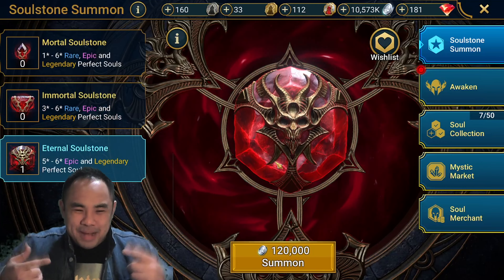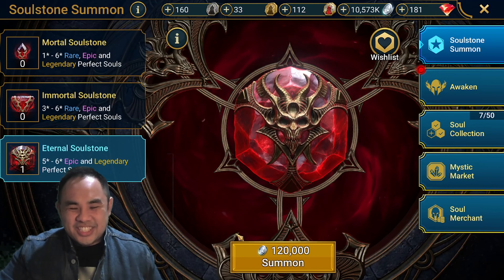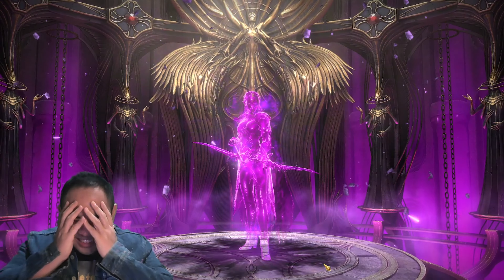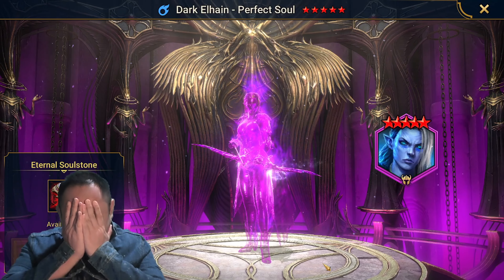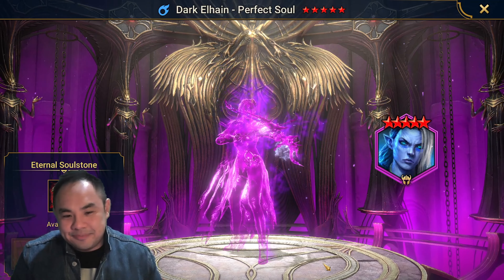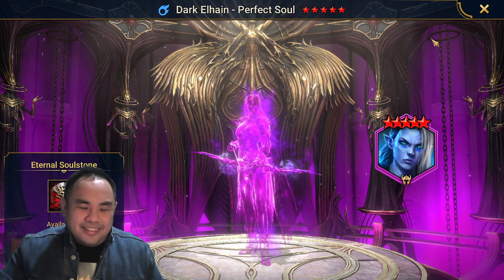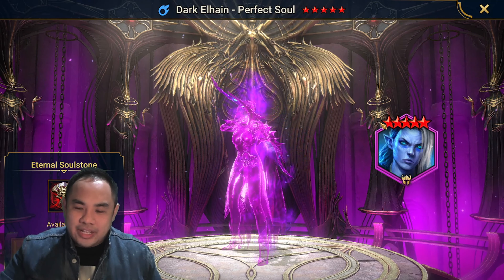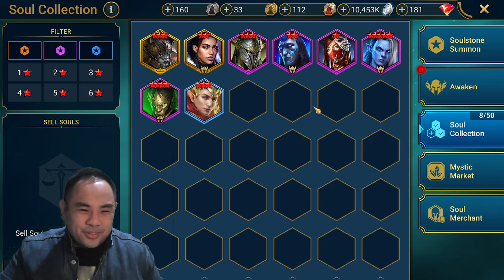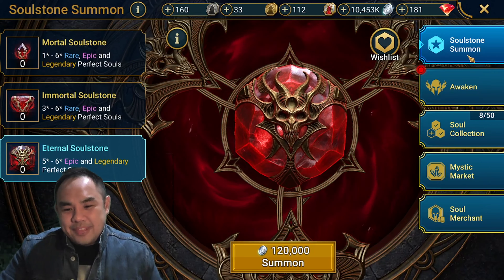Moving on to the Eternal Soulstone — the mother lord of soulstones. A lot of pressure here, hopefully it's a gold six star. Come on, Plarium, don't disappoint us. Let's see the gold. No — Dark Elhain, 5 star. Very, very disappointing. Dark Elhain is actually a very, very good Tormin counter, but it's still a disappointment because it's an expensive stone and we all want that gold. Very, very sad, very, very disappointing.